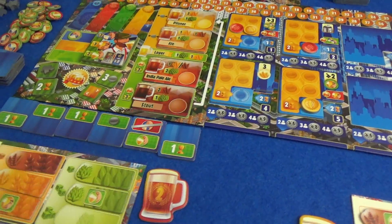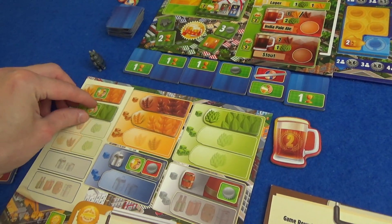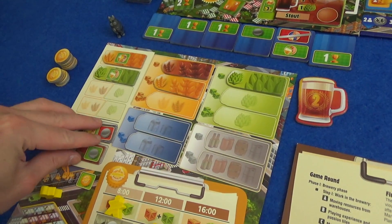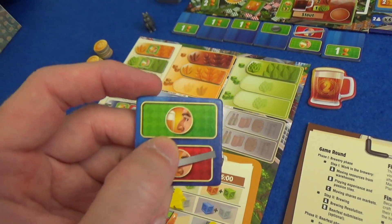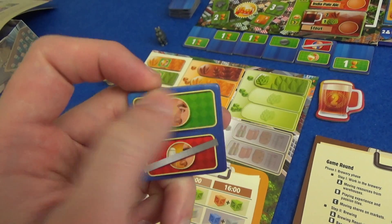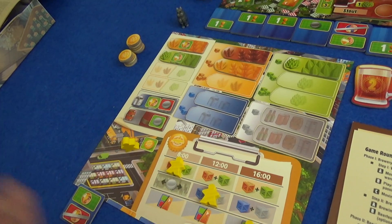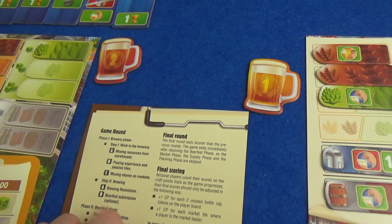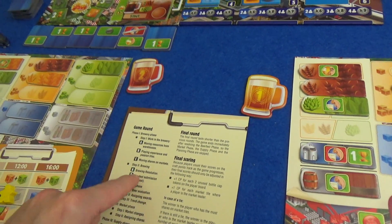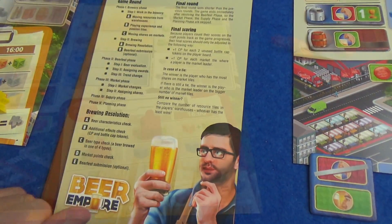So that's me done. We can move over to Marty, and he wanted to make India Pale Ale. So he's going to get that one, that one, and then these two. He's got one as well, which he started the game with. His gives him an extra color token and negates a negative color token. We save this for the end when he goes to the market. So we have done that — we have played experience and passion tiles, moved shares on markets. All of that is done. Now we move on to the brewing phase and brewing resolution.